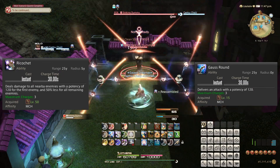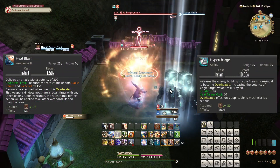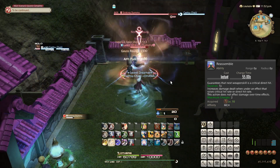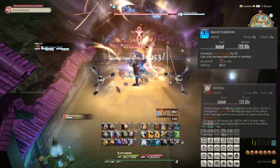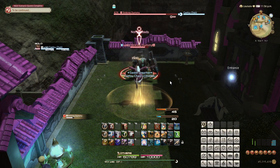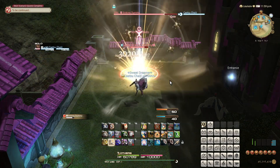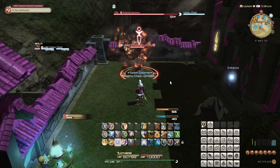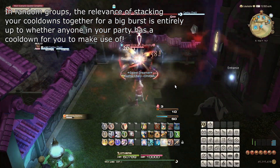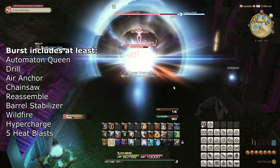Gorse Round and Ricochet can be stockpiled for a burst, but given that the burst itself every two minutes often involves Hypercharge, which generates a few charges of these, this may be unnecessary — meaning Gorse Round and Ricochet can be weaved whenever you can. Reassemble is then timed to use on any of the big cooldown attacks previously mentioned, and that leaves Barrel Stabilizer, Wildfire, Automaton Queen, and your incidental Hypercharge windows to pick up the remaining pieces. While the Bard has a single attack as a filler in Burst Shot, the Machinist has a 1-2-3 combo for the same purpose. Because Machinist does not actually have any damage buffs of its own, your interest in stacking cooldowns together is entirely supported by the fact that other jobs have raid cooldowns coming out every two minutes. This typically means each of the three timed cooldown attacks — Automaton Queen, Wildfire, and at least one Hypercharge — should fit in this window when you want to optimize.